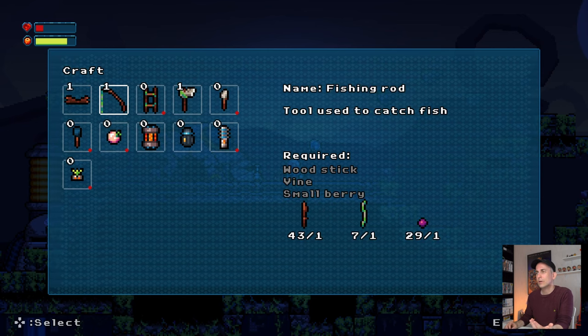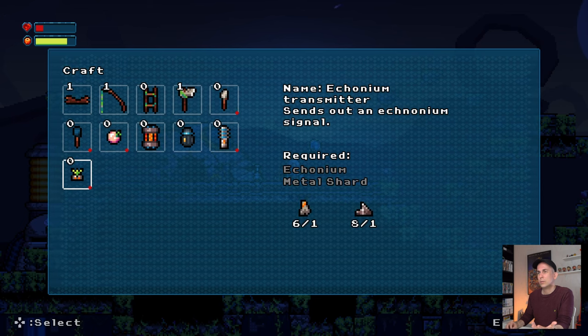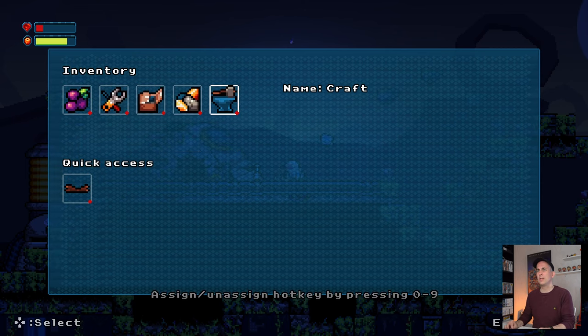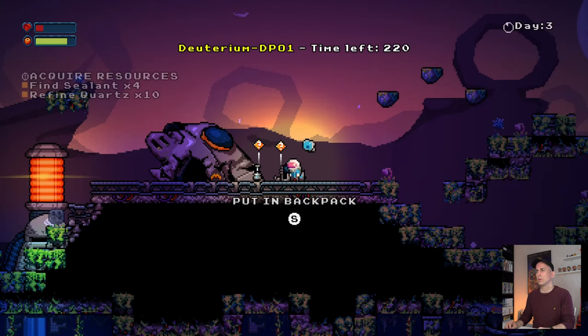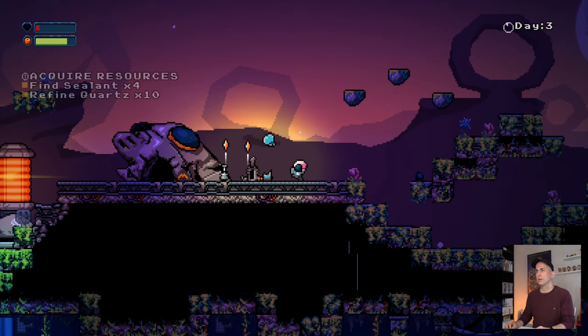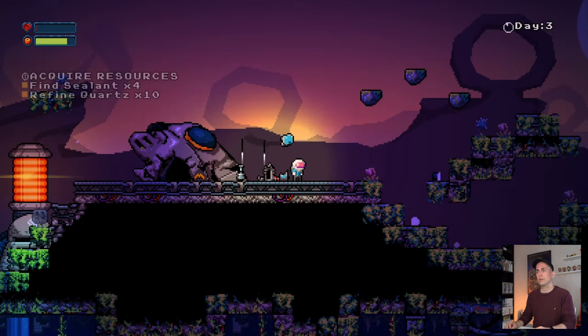You can now see what you need to create an item, how much you have of each resource, and how much you need. If you can't create it, it will show you why. For example, crafting a torch — we don't have coal, we have zero out of one. Let's fix that.